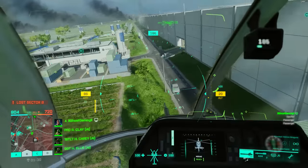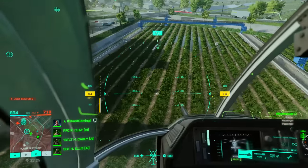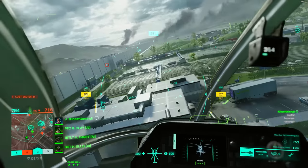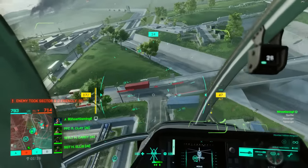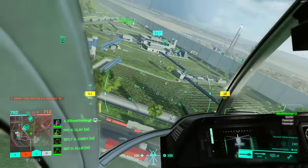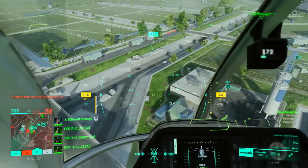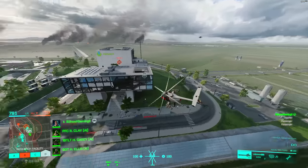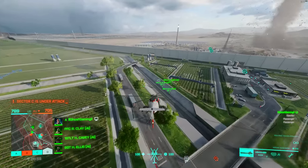Coming back to sensitivity — you're going to have to play around to see what works for you. A lot of the inputs on the left stick or keyboard aren't controlled by sensitivity at all; it's just the small fine-tuned movements on the right stick or mouse that sensitivity affects. Even with a pretty low sense, you'll still be able to be agile and snappy in the helicopter. Maybe start low and move it up a little, and if you're having trouble aiming at targets, turn it down a bit.